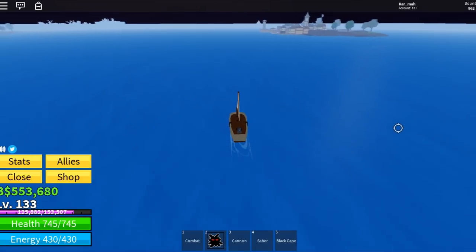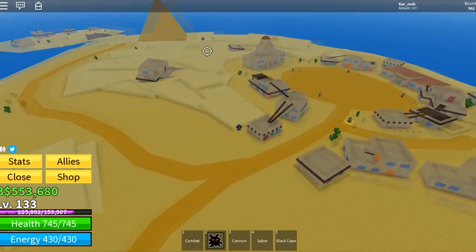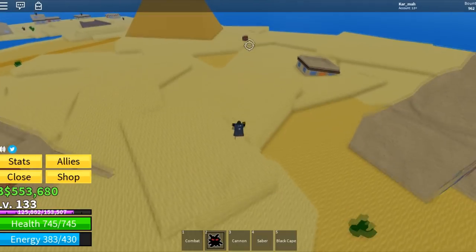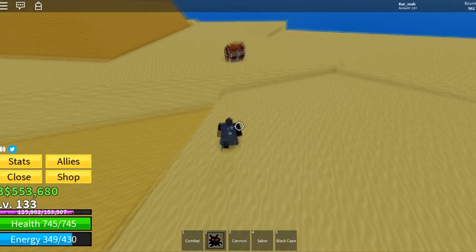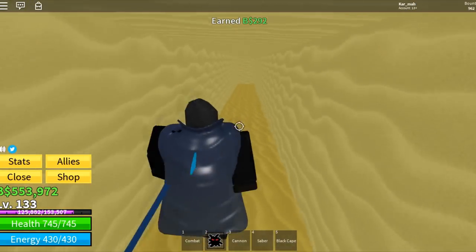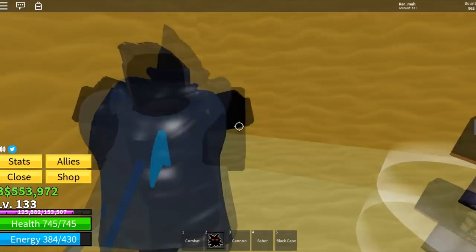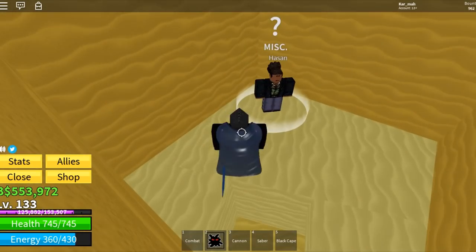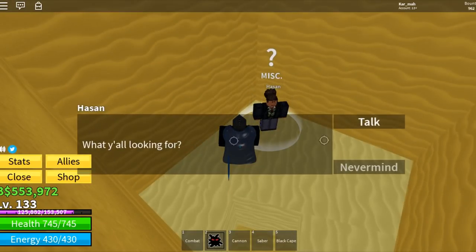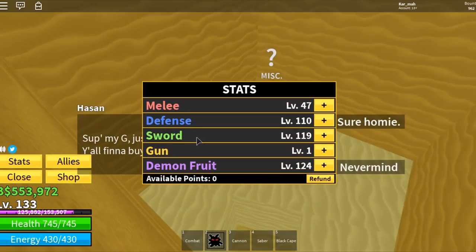Once you're at the pyramid, you want to pass all of the NPCs and buildings and come to this chest. Pick up the chest if it's not already taken, then come down here, follow down the tunnel, and head up — and there's the NPC. This one requires some stats to purchase.